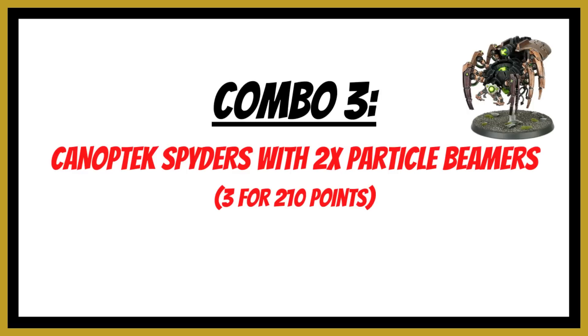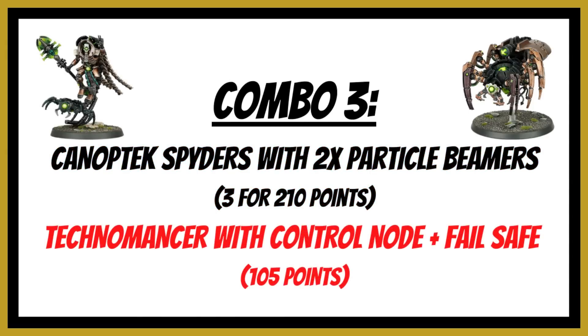Combination number three: get a full unit of three Canoptic Spiders armed with two particle beamers each — 210 points for three. Add a Technomancer with a control node (10 points), which gives Canoptic units within six inches plus one to hit rolls. Also take the Failsafe Overcharger arcana, reduced to 25 points, which gives Canoptic monster units within nine inches an additional D3 attacks. Per spider you get 12 shots at strength five hitting on threes, and in melee five attacks each plus D3 at strength eight hitting on threes. With three spiders that's 36 particle beamer shots and 15 melee attacks plus 3D3 at strength eight.